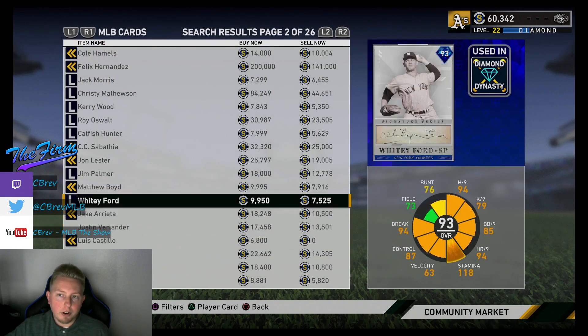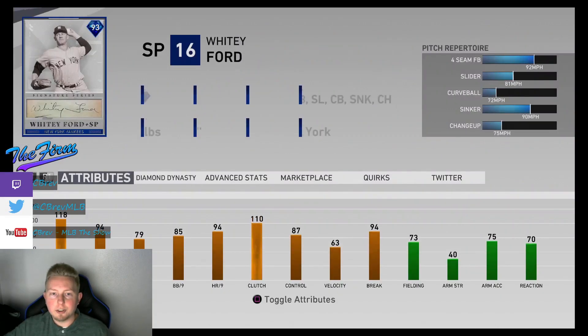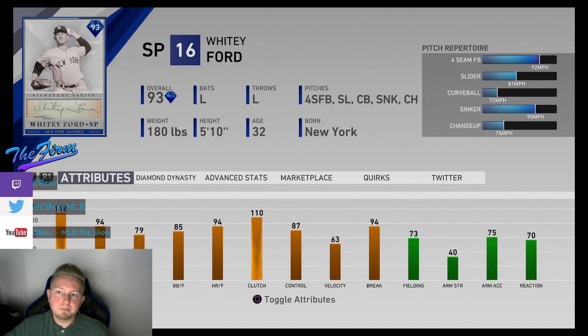Another good pitcher on All-Star difficulty is Signature Series Whitey Ford. Once again, he checks off a lot of the things I talked about — throws pretty slow, great speed differential, generally annoying to face, and has a sinker as well. His changeup and curveball are very slow, his slider is pretty decent. I just think this card in general is very annoying to try to face as a hitter, especially on All-Star. Per-nines don't matter as much on All-Star because everyone's PCI is huge.